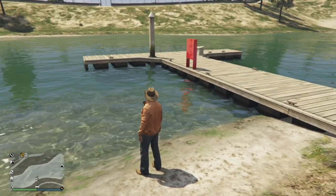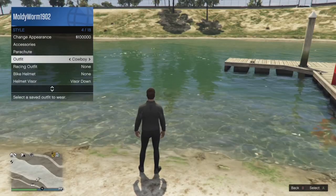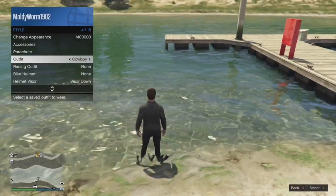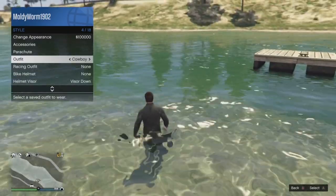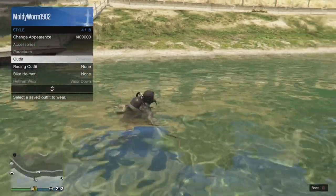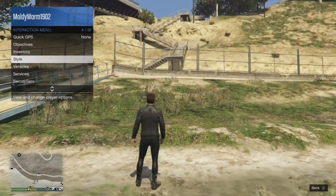You will need to purchase a scuba suit from one of the clothing stores. Purchase a scuba suit and save it as an outfit — I've just called mine 'scuba' — and then have any other outfit saved as an outfit as well. You want to just walk into the water wearing your scuba suit and hover over the interaction menu for the other outfit. Just before your character starts swimming, you want to hit the other outfit — so just before it starts swimming I apply the cowboy outfit.